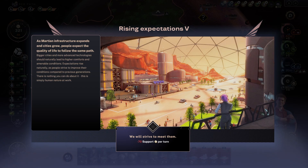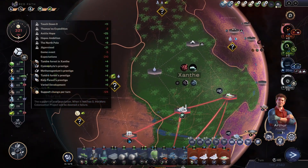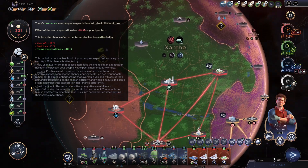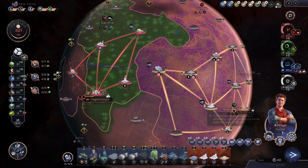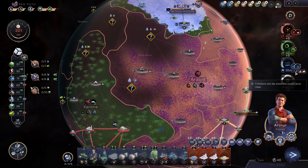Rising expectations 5 — as Martian infrastructure expands and cities grow, people expect the quality of life to follow the same path. We are now at minus 124, and it's year 46, so the next one is already getting ready — plus 12%. I should be at rising expectations 6 more or less already. Oh boy.